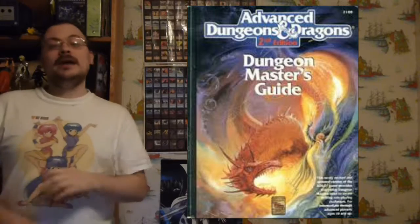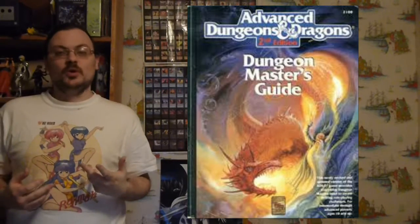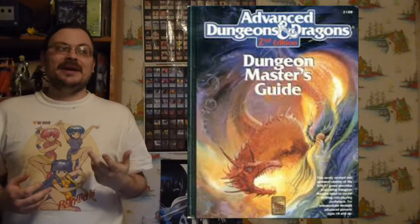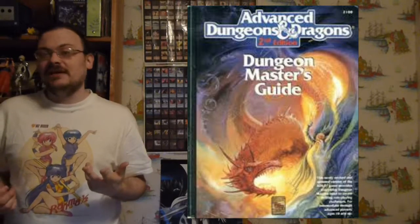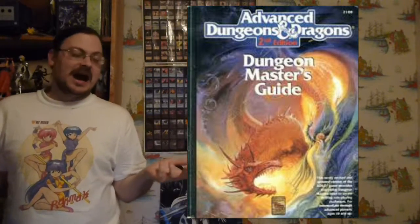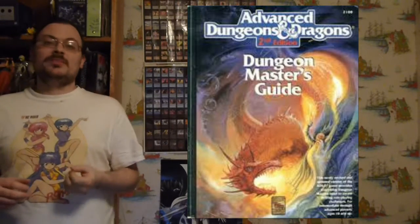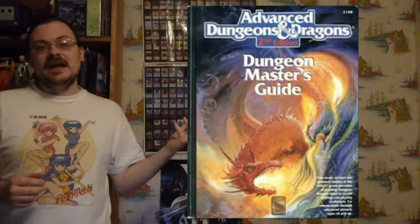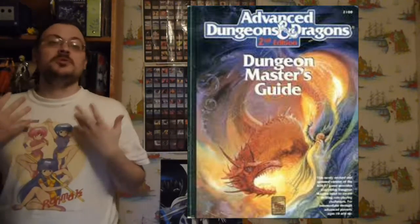Now there is an important optional rule I want to talk about: the death's door optional rule. If you find your campaign particularly deadly with a lot of character deaths, or if you just really want to be nice to your characters, you can implement this rule. What death's door says is when you hit zero hit points, you're not instantly dead — you have a little time for your friends to try to heal you. You have a buffer down to negative 10.